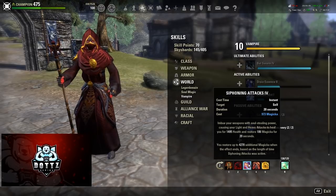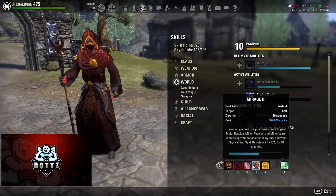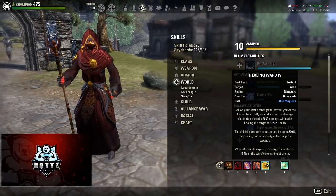We have Siphoning Attacks — even more sustain, but I also like that it heals, making us even tankier. The sustain and healing it offers is just too good to pass up. We also have Mirage, which gives us major evasion, minor resolve, and minor ward — increasing our dodge chance by 15% and increasing our physical and spell resistance by 1320 for a whopping 26 seconds. This ability is just so good and makes us incredibly tanky.